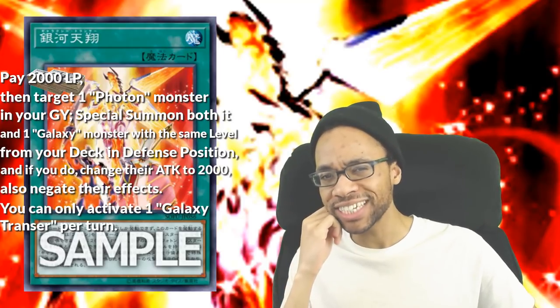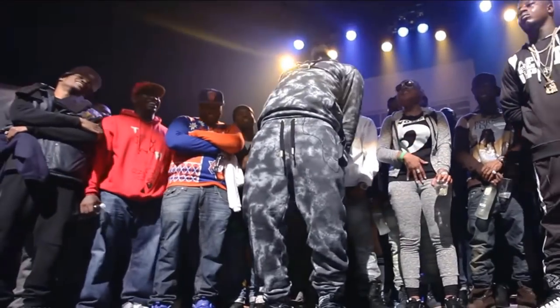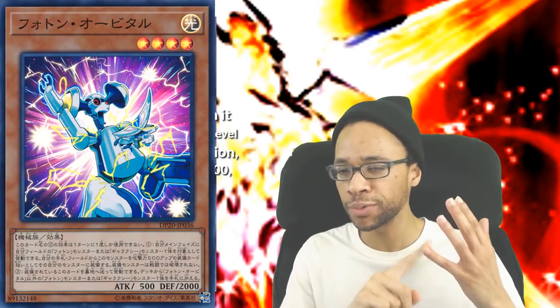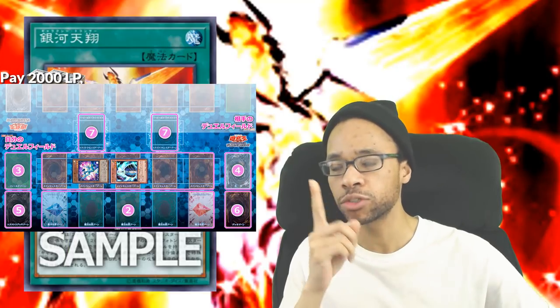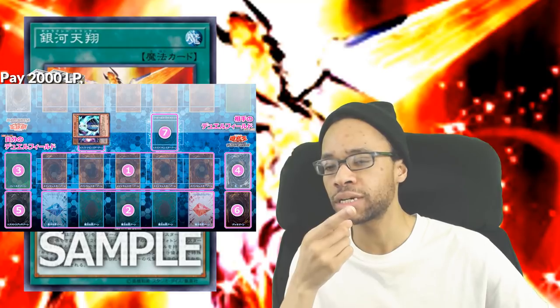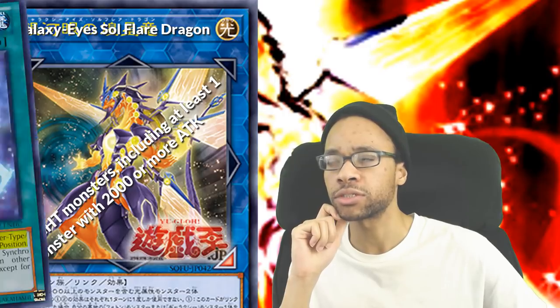Another Photon slash Galaxy card? You could target a Photon Orbital, Advancer, Thrasher, or Vanish, special summon it and Galaxy Wizard from your deck, then use those two to summon Star Leech, Photon Blast Dragon, or Soul Flare Dragon. But you could just use Photon Sanctuary to summon Soul Flare Dragon.